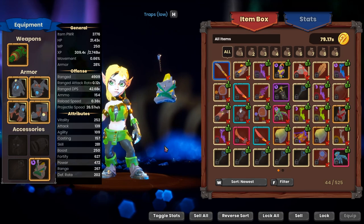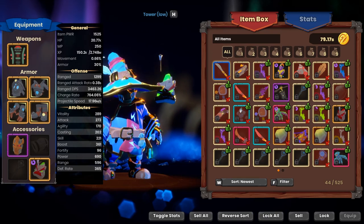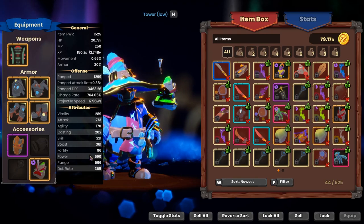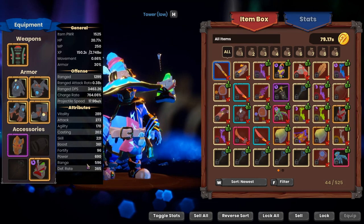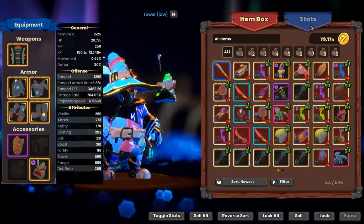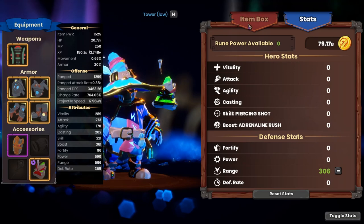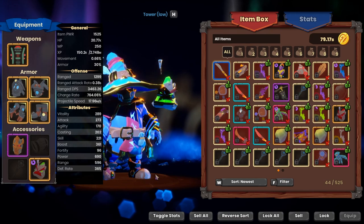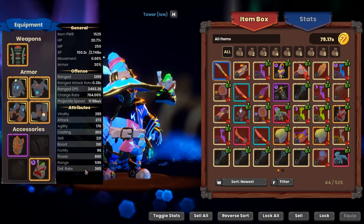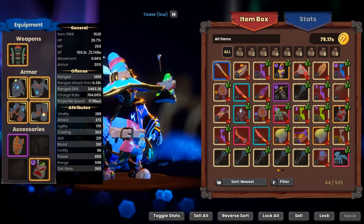The one you probably really want to see is my Apprentice. I have 600 power, basically no fort, and almost 600 range — all my points are in range, trying to hit things from as far away as possible. If you have a lot of range from your stats you can put more into rate; you'll get a little further in the waves if you can attack faster.